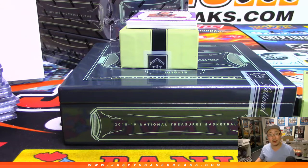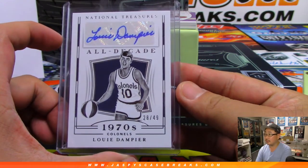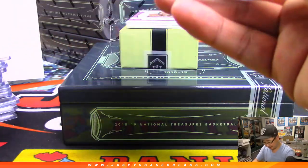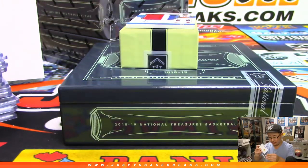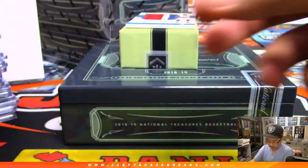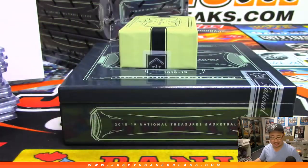Okay, so this will be a randomizer to one person in the break. Another one for the Lakers — Treasured Signatures, Gail Goodrich, 25 out of 25, Lakers — another one for Regimele. And a nice patch, three-color patch and autograph, Kyrie Thomas, 92 out of 99 for the Pistons — that's going to go to Chad Clawson.